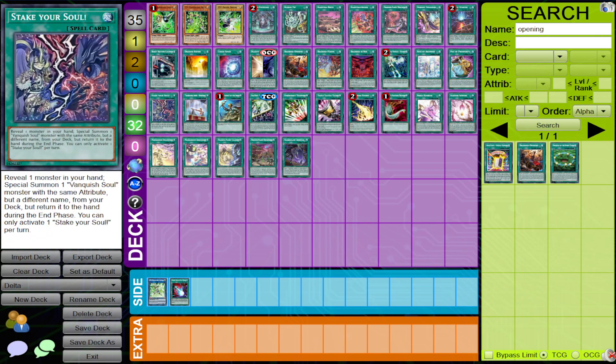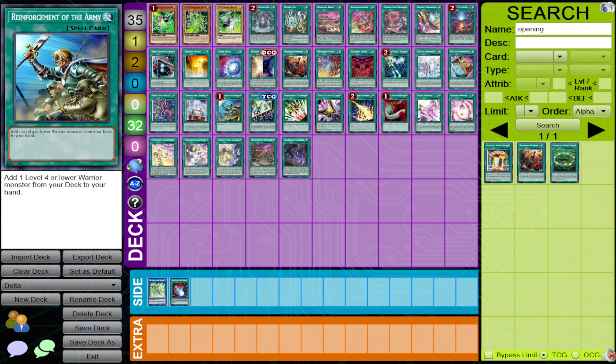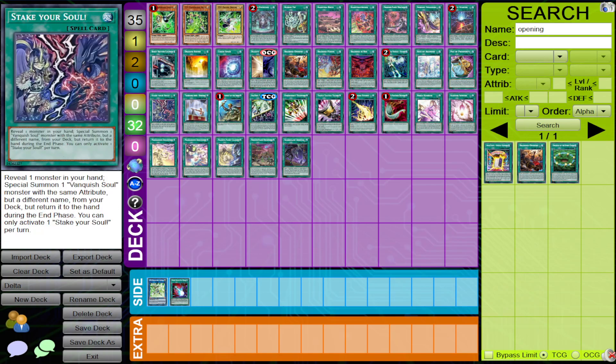Vanquish Soul doesn't play with spell cards a lot. However, they do rely on some key cards for consistency such as Prosperity, Rhoda, Durandal, and Stapier of Soul. So just having a card that can stop all of those is also really, really strong.